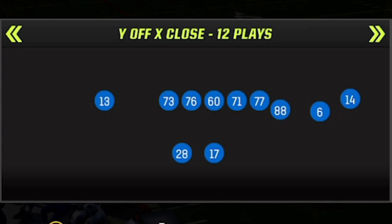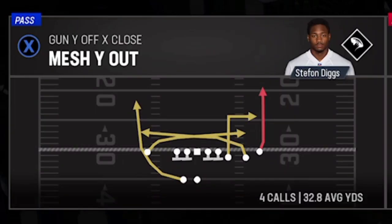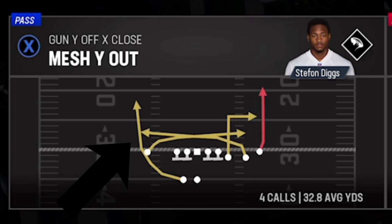The first play is from a rare formation called the Gun Y Off X Close, first added to Madden last year and only found in the Bills and Giants playbook. The play is called the Mesh Y Out, and the route we're going to be focusing on is the Wheel Route.